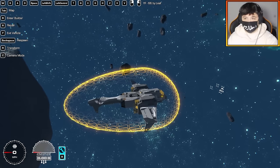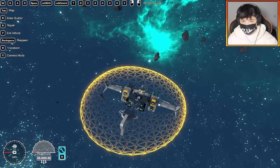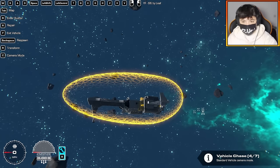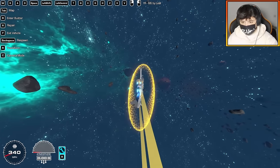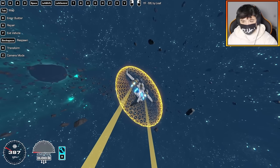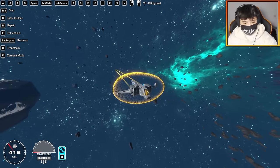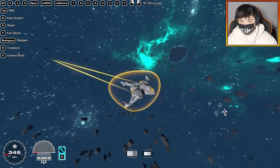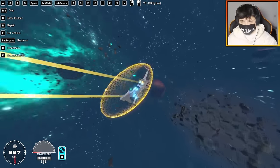Up next we have the YF-66 by Leaf. There are a lot of controls — T, Q, F, E, G, H, C — some of which are just camera controls. V is for VTOL. It seems like X for vertical gyro stabilization is a common theme across all these spaceships. This one also has a lot of firepower, and I love how the shape of the shield fits perfectly with the ship.